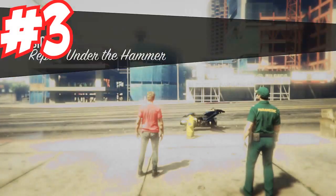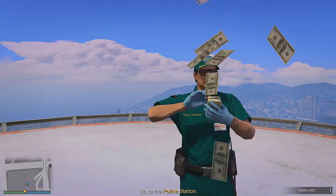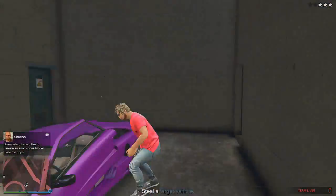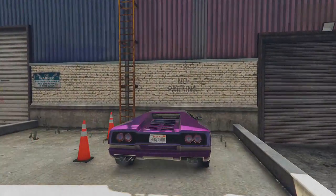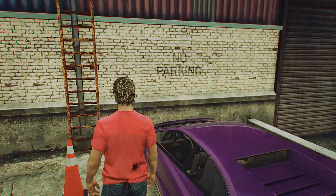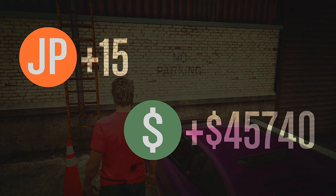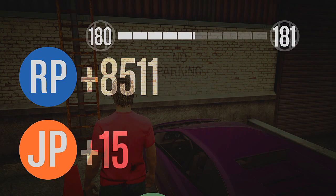Now jumping to the third one, we have another repo mission called Under the Hammer. This one is pretty easy. Just wait around 15 minutes — we brought the cars from the police station to the docks and got a mission pass, $45,000, and some great RP. We ranked up a lot doing this.